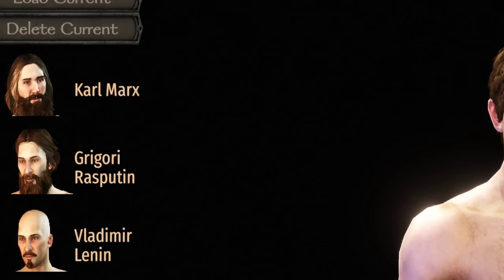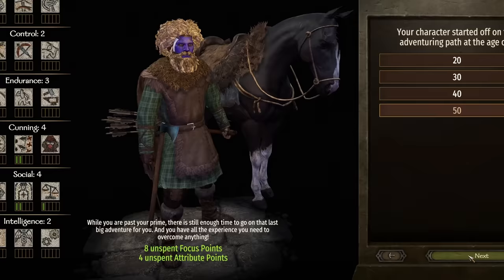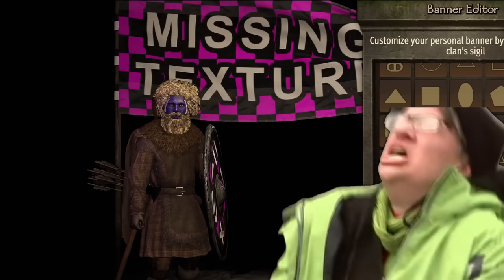Bannerlord has an incredible character creation tool, and I've recreated several historical figures in the past, like these for a Soviet-themed campaign. But for this run, I decided to pray to RN Jesus and slap some war paint on at the end. And because this is a speedrun, I tempted fate by picking a 50-year-old start, giving a massive boost to skills growth, but risking a premature death due to old age. For the banner, I went with something universally feared and hated: mathematics.